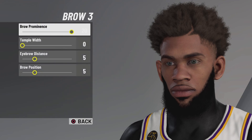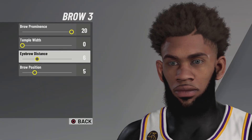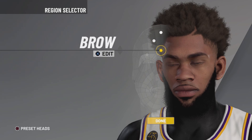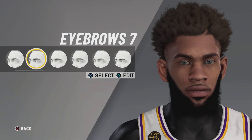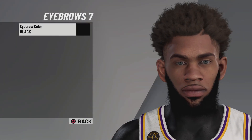For brows, you want to go brow 3 and click triangle. Your first brow setting is 20. The temple width you want to keep on 1, eyebrow distance on 5. Keep the positioning and distance the same — whatever number you choose, keep both sides the same. Then for eyebrows, go to eyebrows 7 — the best eyebrows in the game. Keep it black, natural eyebrows.